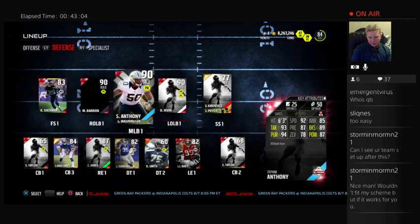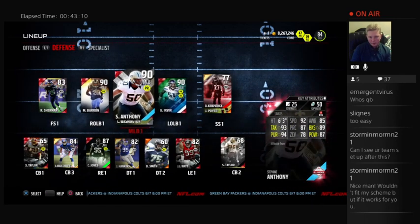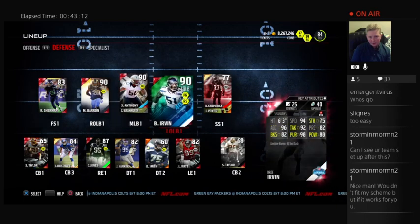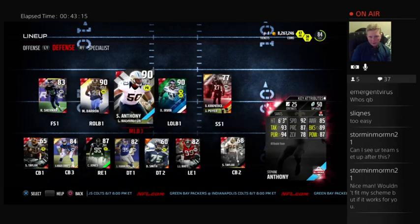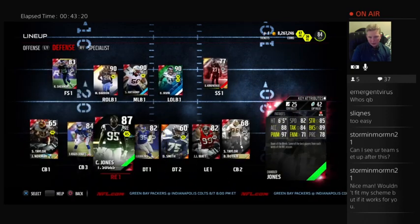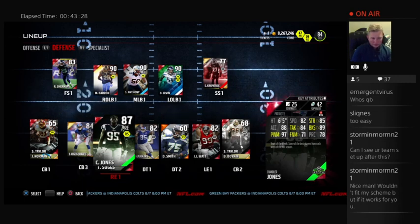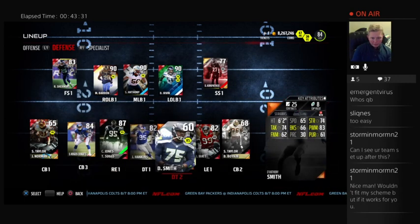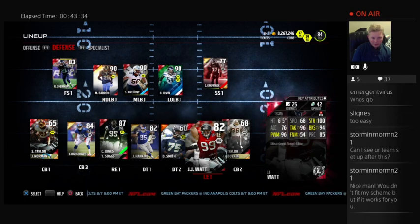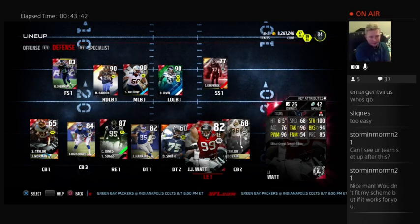Defense — I have a lot of points in linebacker, mostly on speed guys. I'm looking at replacing Stephon Anthony right now. He's just not fast enough. But the reason I have so many points in linebacker is because I run 5-2. Chandler Jones is a really good pass rusher for his value — only 42 points and he's got 97 power move. JJ Watt, the Strength Edition, is an amazing card: 42 cap value, 100 strength, 94 block shed, 96 power move. That card's a really nice steal as well.